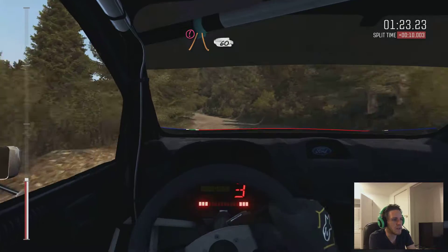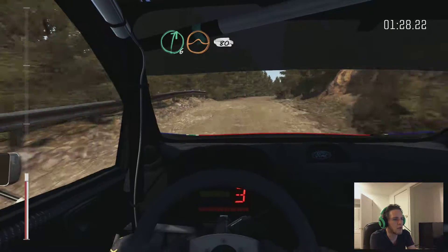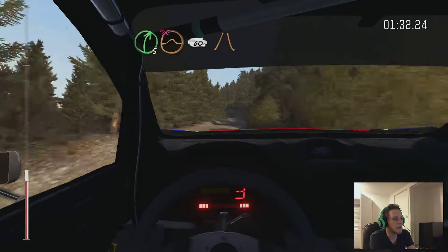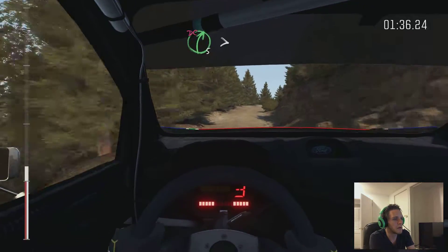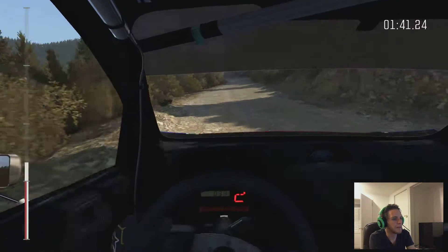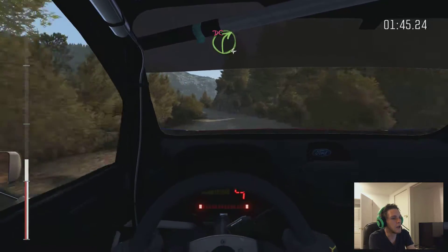The smallest mistakes give you the biggest consequences, so you're really going to need to be at the top of your game. Pace notes coming in - right five over crest jump, don't cut, narrows, left five long. It's got a good sense of satisfaction when you're taking the course well.